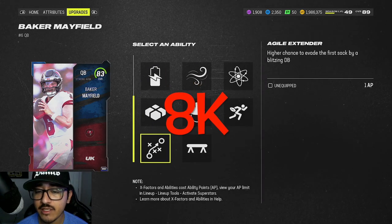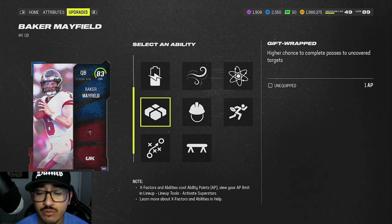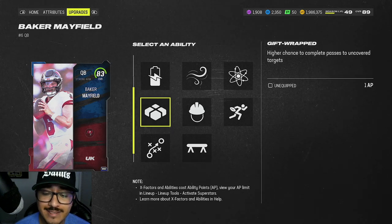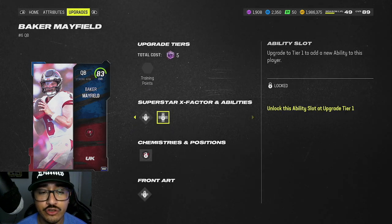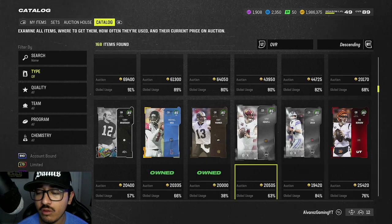For his abilities, he gets Gift Wrap. If you're not running Gift Wrap, I highly recommend you run it — any quarterback can get it and it's a must-run ability on your team. Moving to our next quarterback for 20k and under, we have Team of the Week Sam Howell at 85 overall.